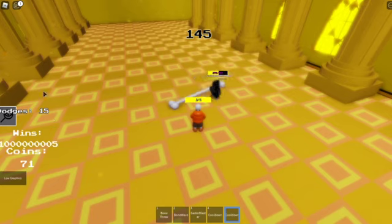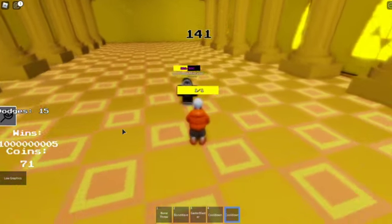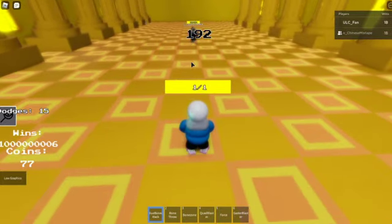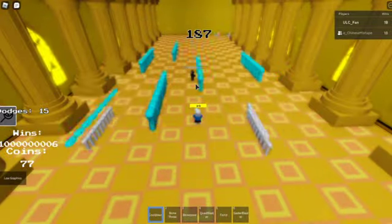This character has 15 dodges, making them quite durable compared to previous characters. And now we have Sans. Let's see what Sans can do. Starting off, 15 dodges and a blue attack. I remember seeing Underfell have a similar move.